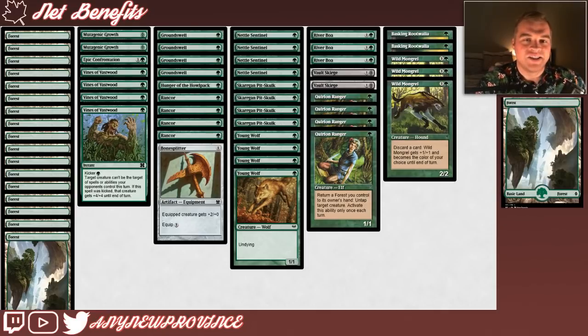Alright, let's have a look at this mana base. Nice and simple — just 17 basic forests, all untapped, to hit our creatures on time. Only 17 because Quirion Ranger is going to help us get to 2 mana whenever we need it.